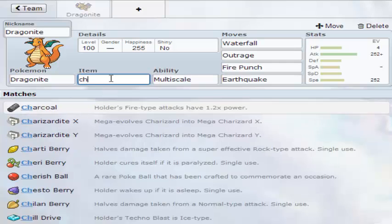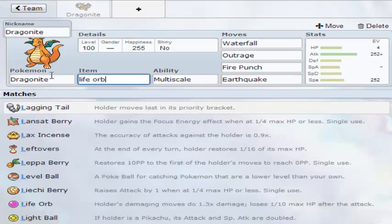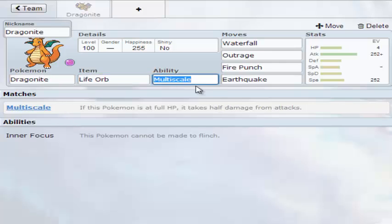Item is optional — you could go Choice Band, Choice Scarf, or Life Orb. Those are all the viable options I can see. I think I'm going to go Life Orb, but because of the wide range of moves, the Choice items do work. Because you can check most things, and obviously the increased speed or attack means you're going to do a lot of damage or you're going to outspeed.